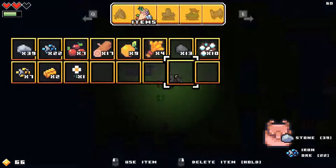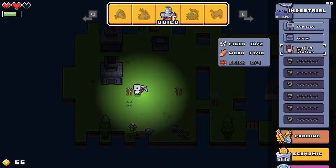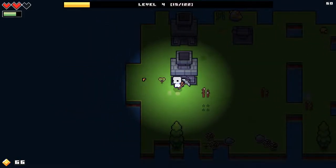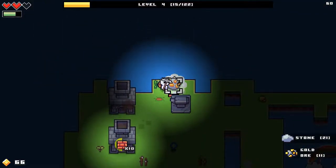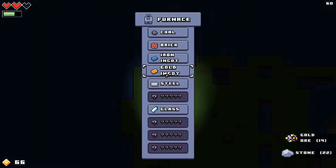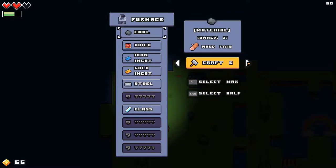I want to build one more thing. We need some bricks for a sewing machine, so let's build the sewing machine. Build 10 more bricks and we're also going to make some more gold, because you can never have enough gold in this game. We need more coal first, so let's do the coal thing.